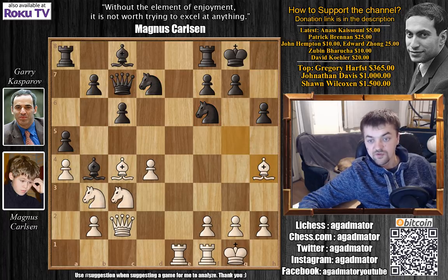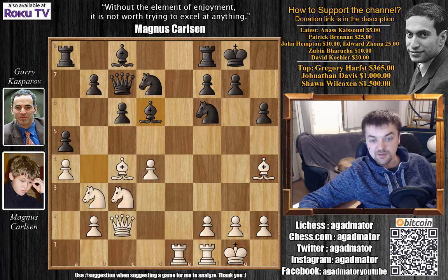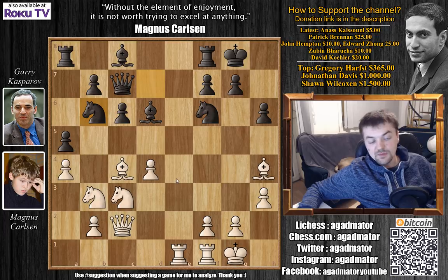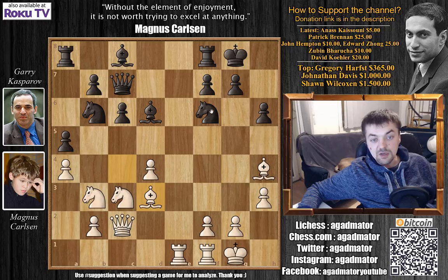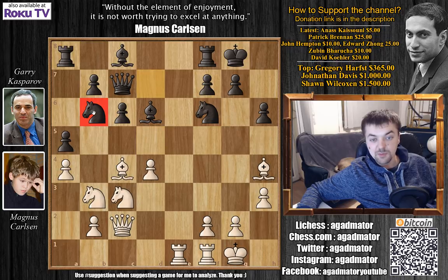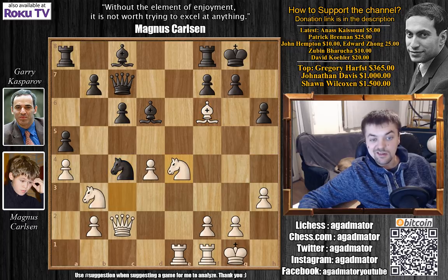Carlsen plays bishop to h4 and we have bishop to d6 by Kasparov, now pressuring the h2 pawn. Carlsen plays h3, and we have knight to b6. Here retreating with the bishop to d3 isn't really a good move because now Kasparov has knight f to d5 and the knight is coming to b4 — it's going to be a very powerful piece, and even if you exchange it the other knight is also coming to b4. So after knight to b6 by Kasparov, Carlsen played bishop captures on f6.